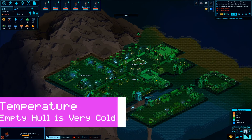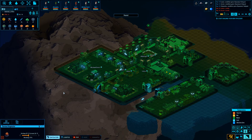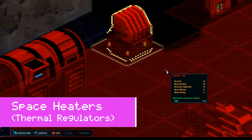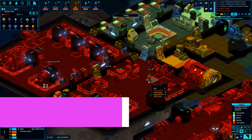Temperature is really important, especially when you're building out your ship very quickly. You want to make sure you build space heaters each time you expand, primarily because your crew needs to have a comfortable environment.